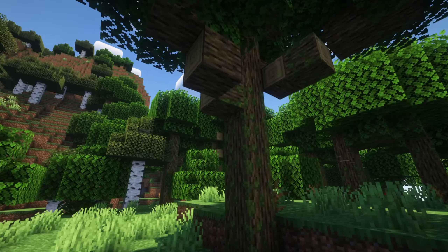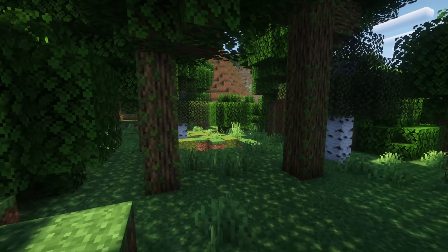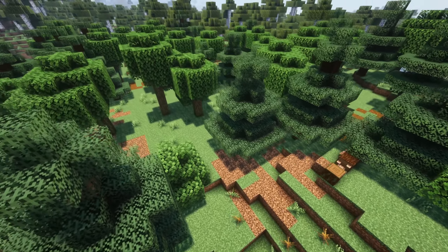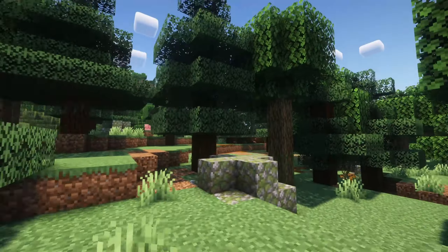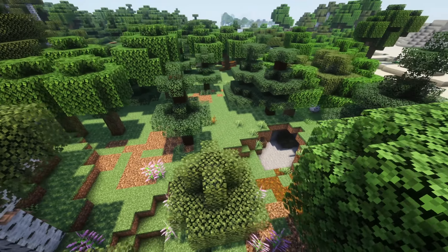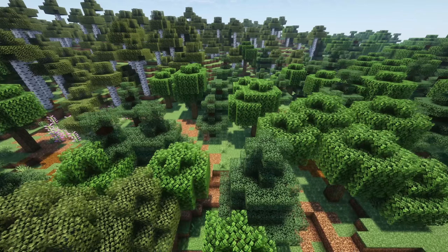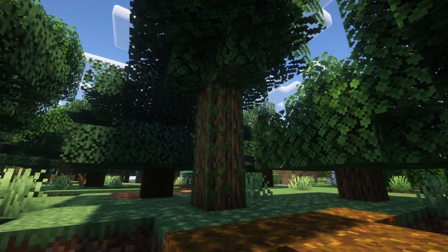Wilderness is a mod that aims to improve forests and other wild areas of the game. The goal is not to change vanilla forest biomes but rather to add new ones to increase variety. There are two new biomes: old growth forest, a rare variant with tall oak trees overgrown with moss, and mixed forest, which has both oak and spruce trees and usually generates between taiga and forests.